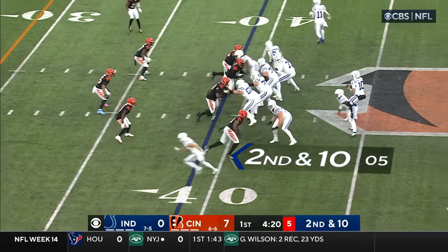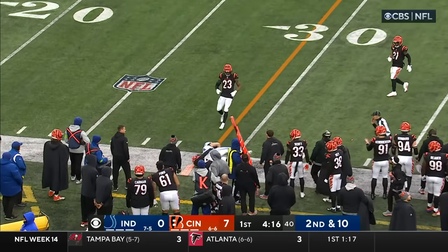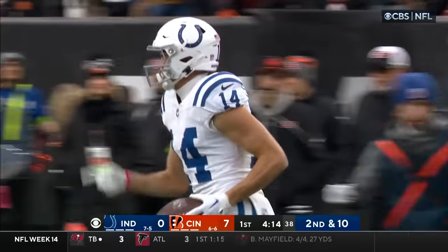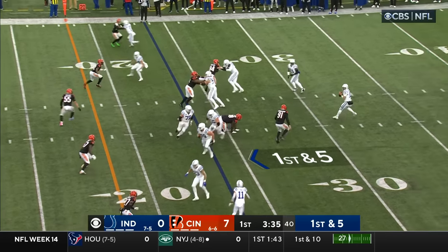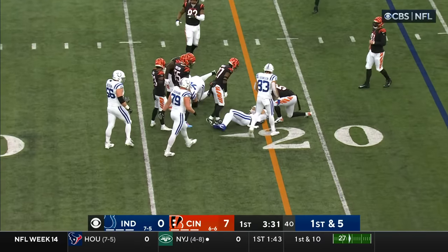Second down — Pittman in motion. Minshew has time this time. Pass is complete to Pierce, a diving grab. Did he have it? Yes he did. Bengals are saying no, the officials said yes. Minshew thought about going out of the backfield and then goes to Pittman to his left, and he's got that first down.